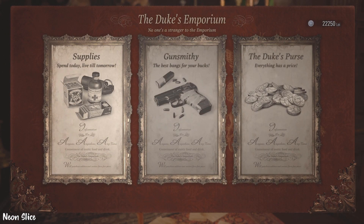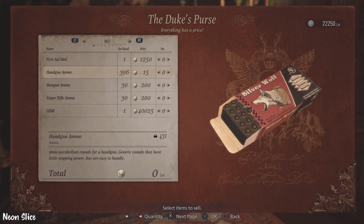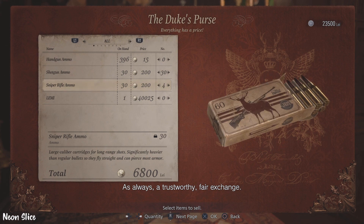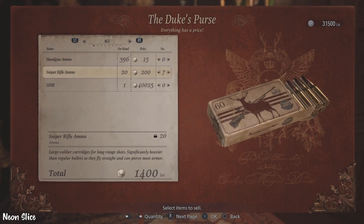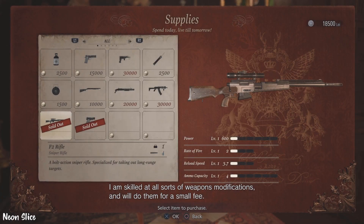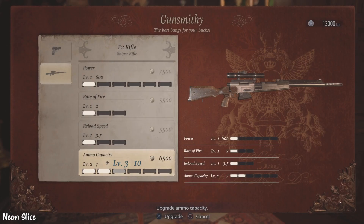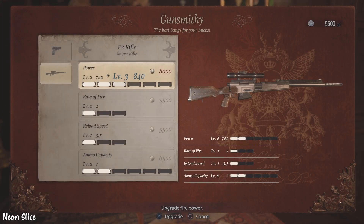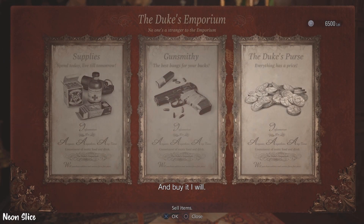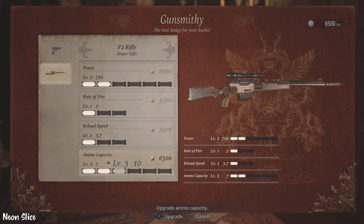After grabbing everything off the table once more, we sell all of our shotgun ammo and all of our meds. We don't need meds because we'll get some HP absorption abilities. Buy the sniper rifle — area number three is a must with the sniper rifle. I like upgrading its firepower at least once, and the ammo capacity. It's very important to upgrade the ammo capacity because you don't have to reload if you have a lot of ammo in the magazine.